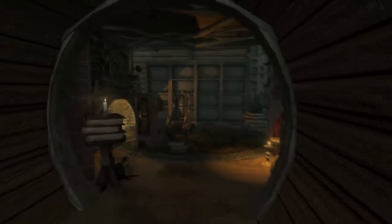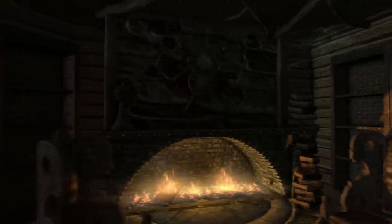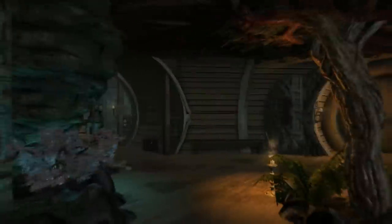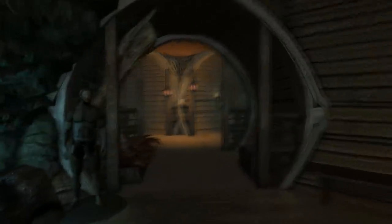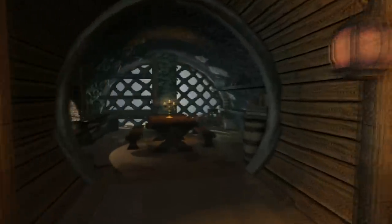The interior also looks great and features everything you would expect from a player home including a bed, crafting stations, cooking pot, mannequins, weapon racks and plenty of storage. But of course it's all made to look like Bilbo's house was transported into Skyrim, and the mod author has done a fantastic job of making it feel like a Hobbit house from Lord of the Rings without making it feel like it doesn't belong. If you're a fan of the Hobbit and Lord of the Rings, this could be the player home for you.